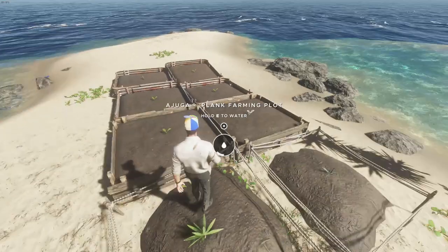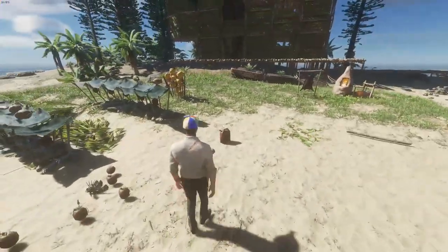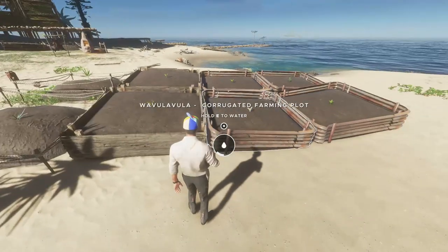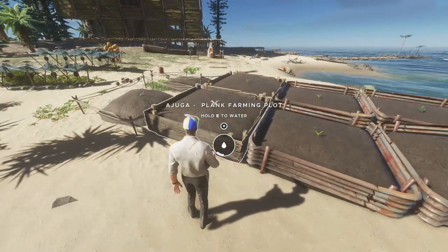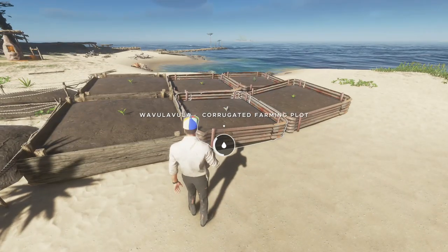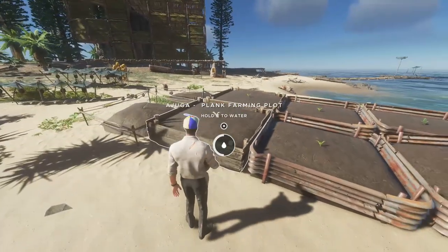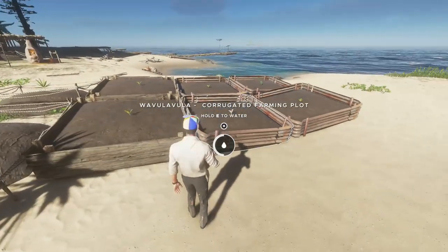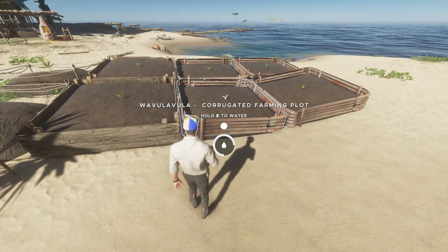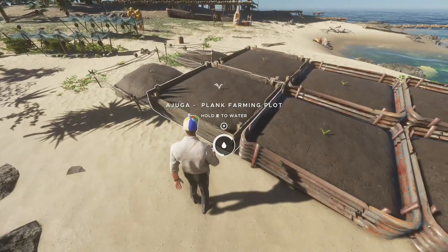Let's go ahead and get all of these watered up. I have all these water bottles waiting that I'm just not using. Since the update, the plank and corrugated plots did go to eight each, but the wood plot holds just four. It's always good to note that rain will fill these up as well, just like your water stills, but it's not good to rely on the weather in this game. That's how you get withered plants. Definitely put up that corrugated farming plot so you don't have to worry about watering as much when you're out spelunking, or if you just forget like I always do.